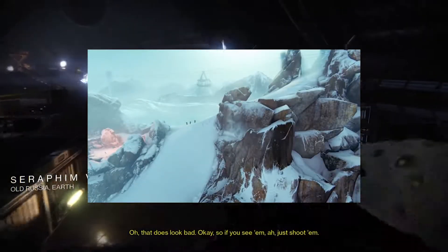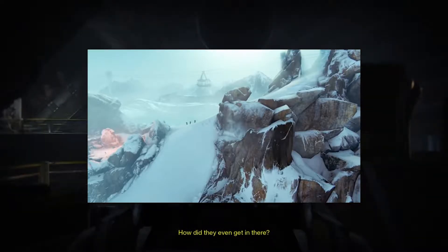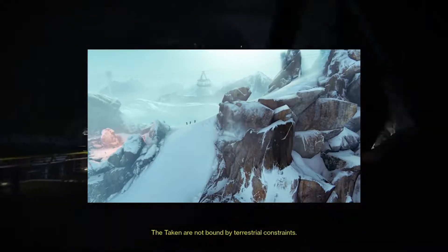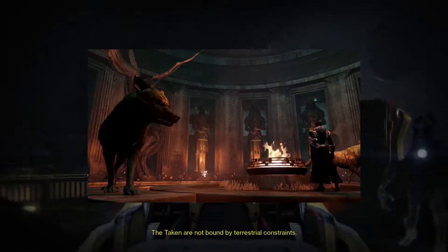We've seen the new social space, which is coming, known as Felwinter's Peak. It seems it's on top of a mountain. There's a temple with an area inside, like a shrine to the Iron Lords.